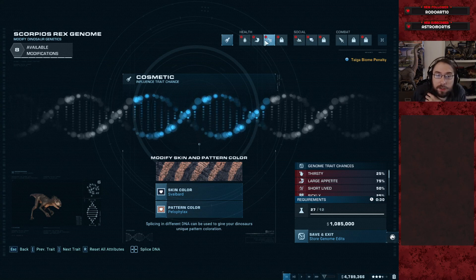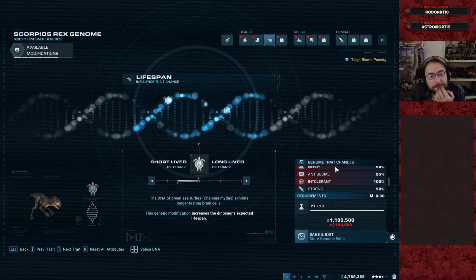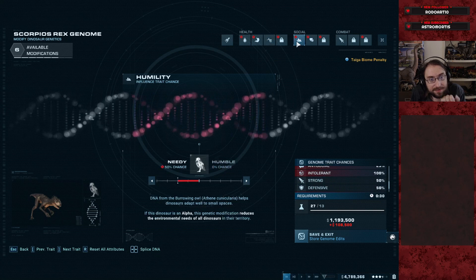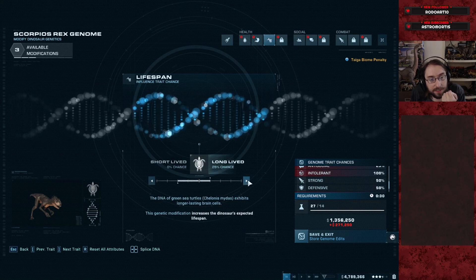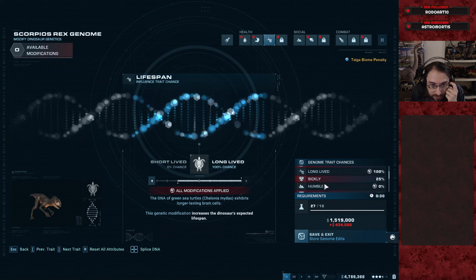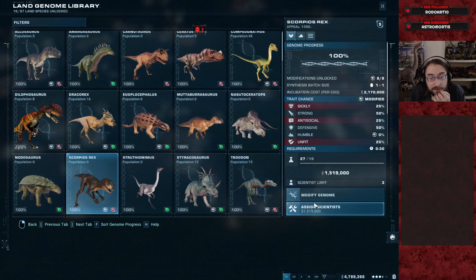We're gonna do just one of you. We probably want to control as many negative genes as we can. Actually, let's do that. No needing. Go full long-lived. The rest of this doesn't really matter. We can expand the enclosure as need be — we're on a giant map. It's fine. One mil five, eleven, and a six. Sure.